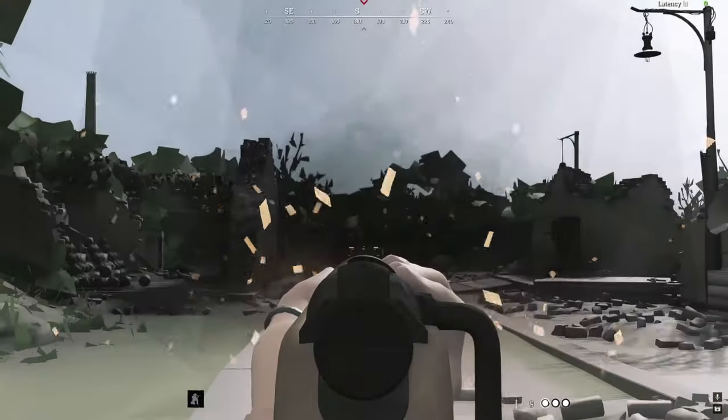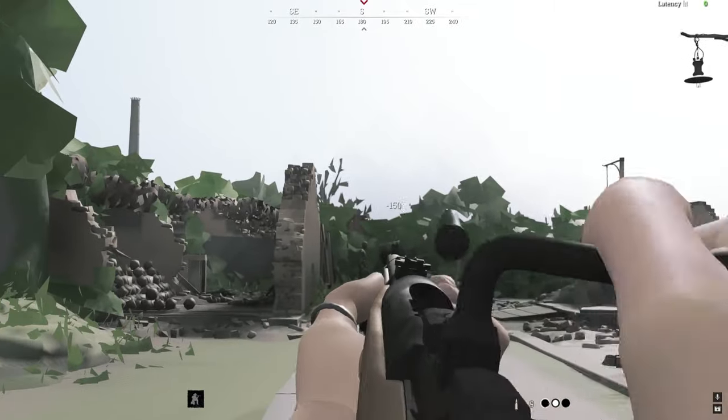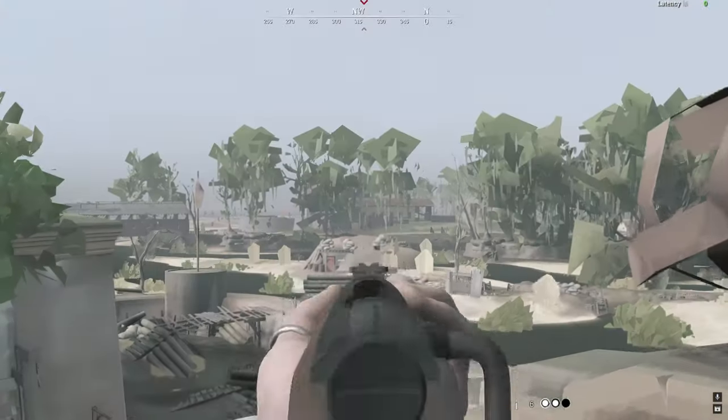Most of the trees and bushes disappear on your screen. At further ranges, some buildings even disappear, like the guard tower that's supposed to be on top of this mound.